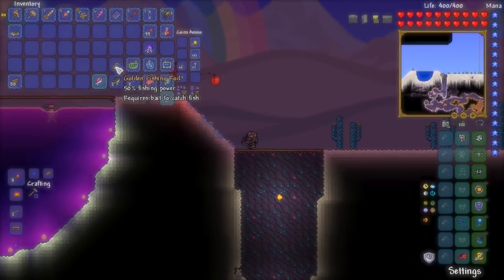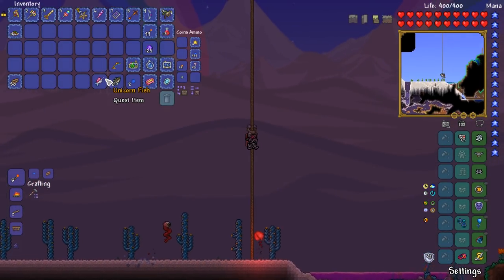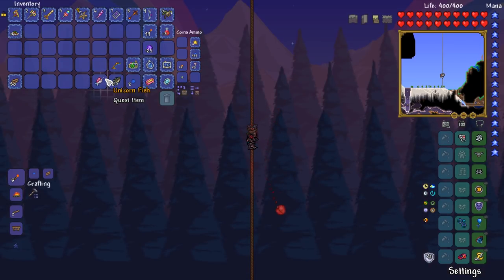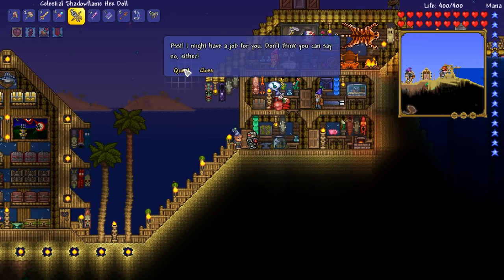Hello everybody, my name is Python and welcome back to another episode of my Terraria Let's Play. We are starting off today with the old favourite - a quest item for the fishing quest. We've got the unicorn fish here, which is very, very nice. So we're going to begin today by handing this bad boy in. Let's see what we get.